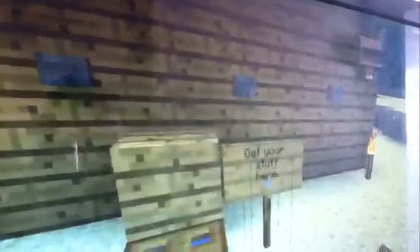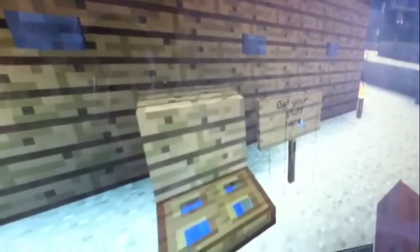This is our vending machine for armor. You press the button for whichever you like — chest plates, helmets, leggings, and boots — and they'll all come out here. We put a sign here so that if you put it in multiplayer, your other people can see where to get your stuff. Open this trap door and all your stuff is here.